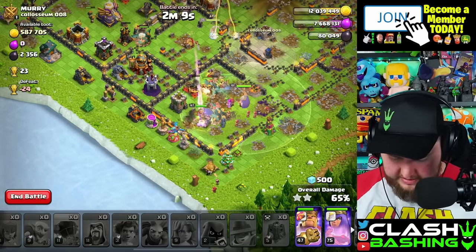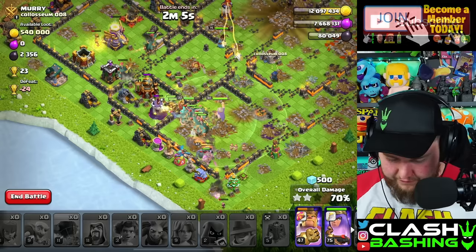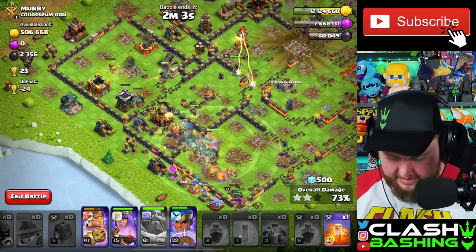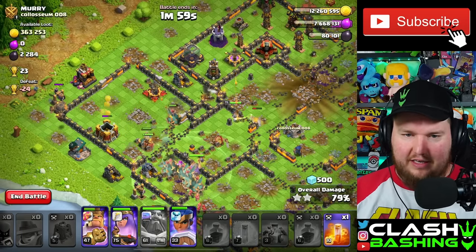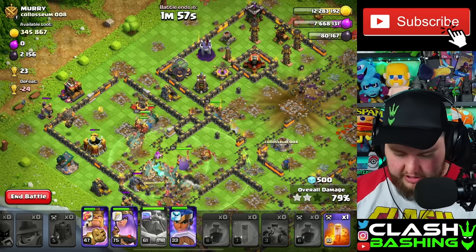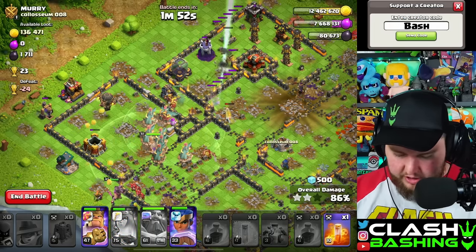Let's work through here. Let's see if we can get this cannon down. We're crushing this one, guys. Queen's up there taking some damage, but she'll be fine actually. Our level 75 Queen can handle those defenses. That scattershot's going to hurt a little bit but we're good.